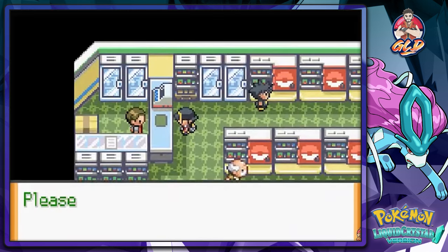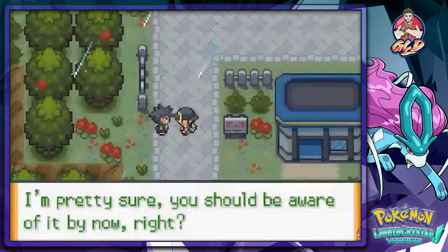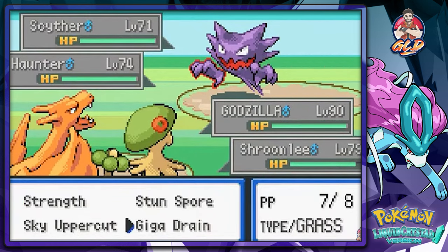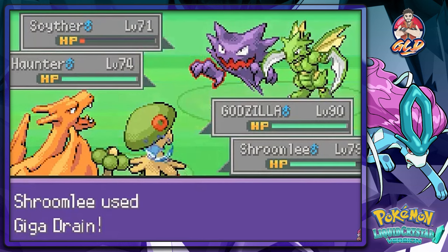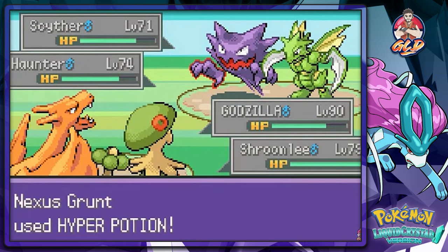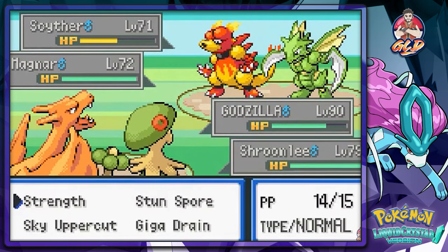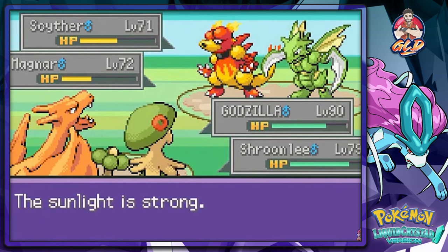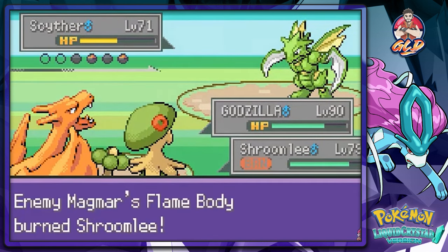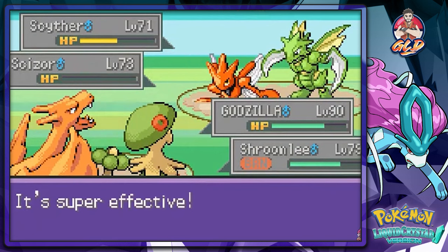Let's go talk to this guy - I'm pretty sure you would have been aware of it by now. Let's just beat the crap out of all these guys. Giga drain, flamethrower, shadow ball, strength - just let us win! Sunlight is bright - this will actually help us. Magmar is powered up and leaves us all burned. Suck on that lemon!